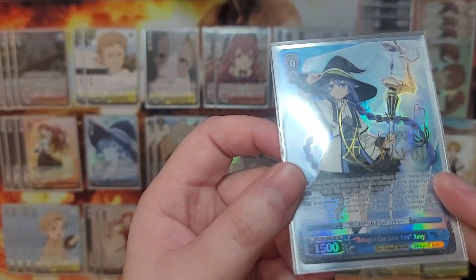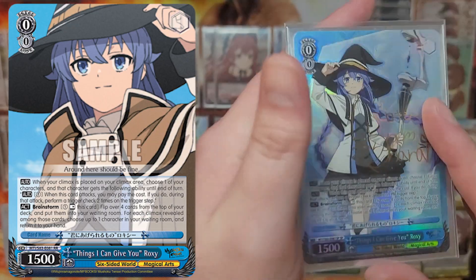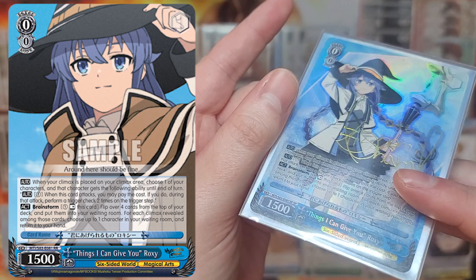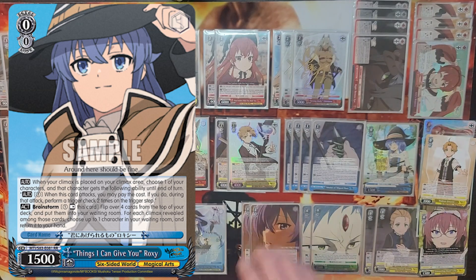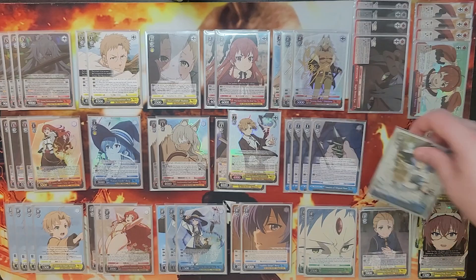Speaking of tech, we have Things I Can Teach You Roxy — arguably Mushoku's best brainstormer. She's a tap-self salvage, and when you play a climax you can choose a character and give it pay-one twin drive. Don't underestimate this ability — the means to keep your stock clean and take advantage of the standby trigger is absolutely huge.